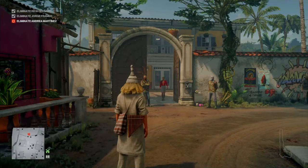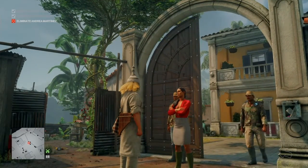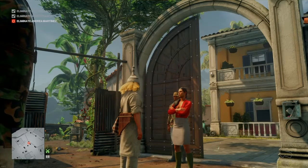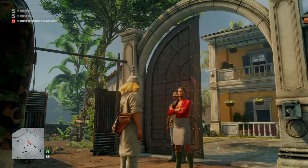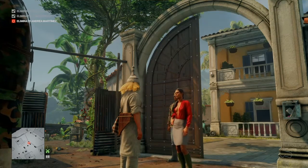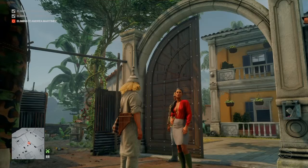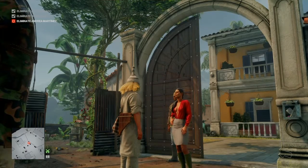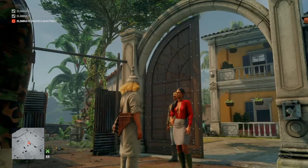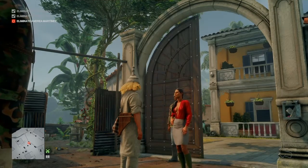We approach Andrea and she initiates a conversation: 'Well well, the famous shaman decides to show up after all. I'm pleased to finally put a face to the myth — I was beginning to think you didn't exist, what with your not replying to any of my inquiries.' She then instructs us to get over to the construction site on the outskirts of the village where workers uncovered old bones and have gone on strike, asking us to cleanse the site. We confirm and she offers to walk with us or meet us there.